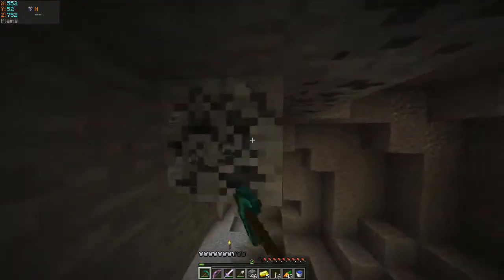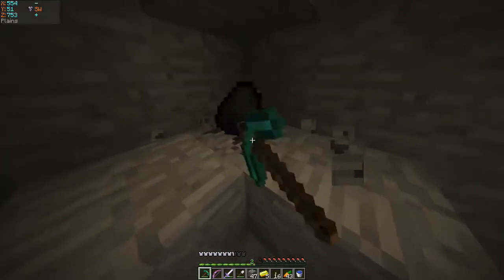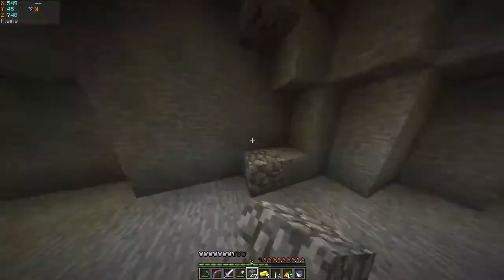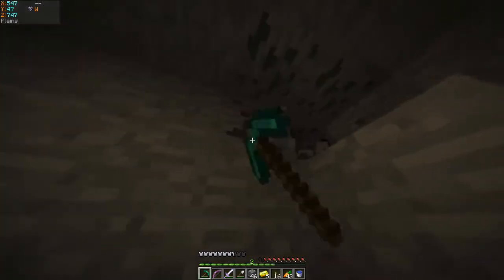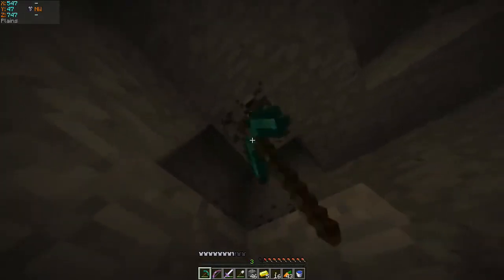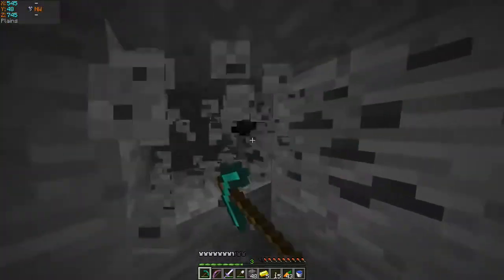I'm gonna go try to find some coal. I definitely saw some in this cave. I'm scared of Kak — I don't know where he's at. He could easily kill our horses like before — remember? Yeah, there were exactly two and we killed both of them. There's gotta be more.